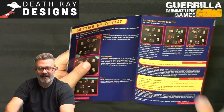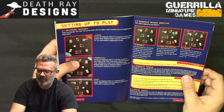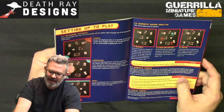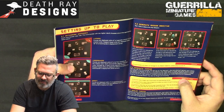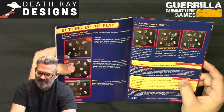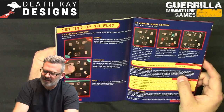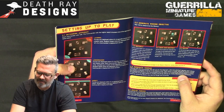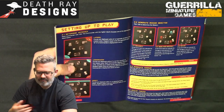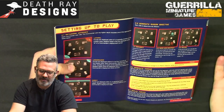Mission objectives combine with optional secondary agendas for overall scoring. Security: at the end of each turn, the commander with the most tonnage in the most quarters scores a VP. Seek and Destroy: the force that destroyed the most tonnage that turn scores a VP. Recon: the force with the greatest total tonnage within 12 inches of an enemy deployment edge or corner scores a VP.